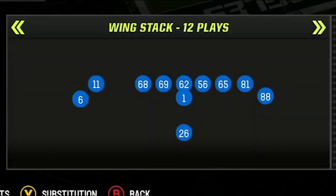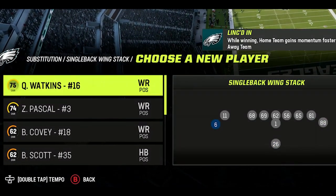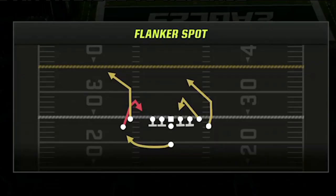The formation is a single-back wing stack, which might look familiar if you've followed this channel for a while, since it was one of my favorite formations to use back in Madden 22. The only personnel adjustment you're going to want to make is to put your fastest or best playmaker receiver at this spot, as this is going to be one of the most used spots on run and pass plays. I'm going to put Quez Watkins here since he has 98 speed.